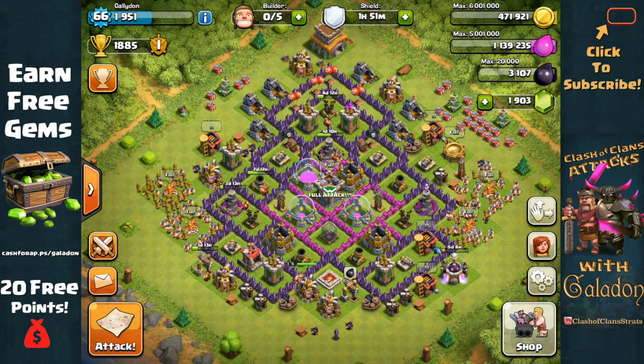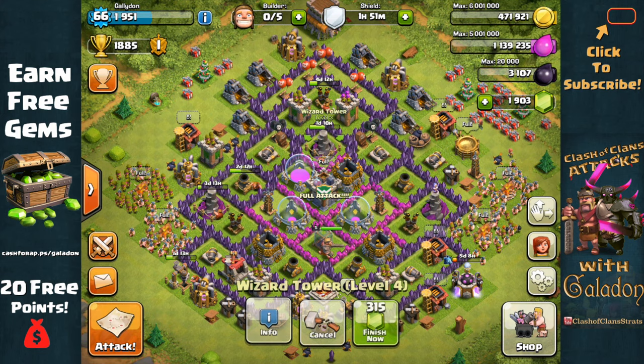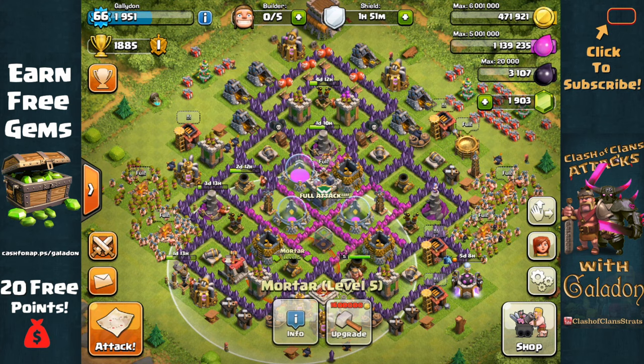Let's kick it off by taking a look at Galadon's current Town Hall 8 base. I completely maxed out Town Hall 7 before going to Town Hall 8. The first thing I've done is build the additional Mortar and the additional Wizard Tower, and I'm working on leveling those up to equal the existing ones — always smart to level up brand new defensive structures first.